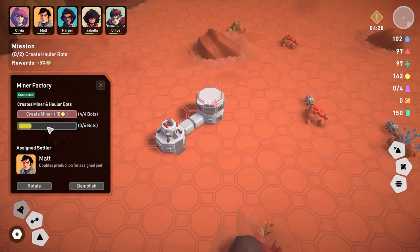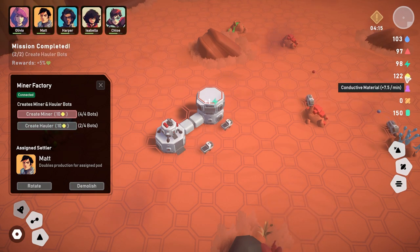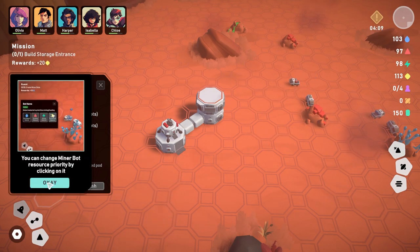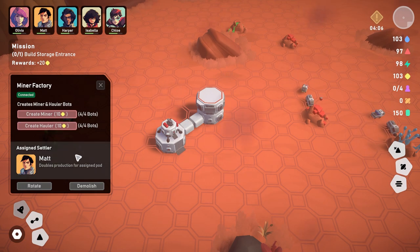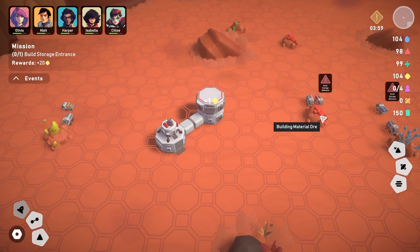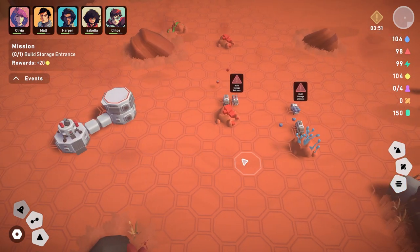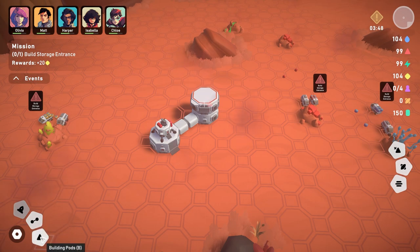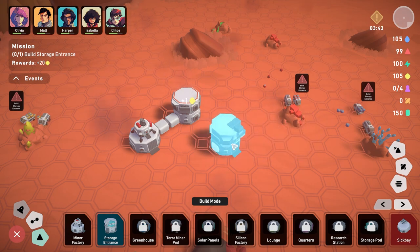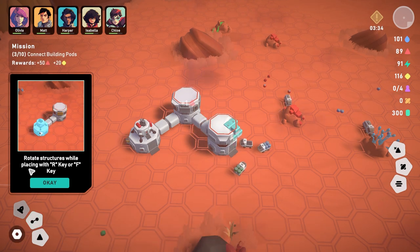Let's create four miner bots and four hauler bots. This is using our conductive materials — the yellow ones — that's fine. You can change miner bot resource priority by clicking on it. The miner is now mining building material ore and conductive material ore. Next step: build a storage entrance. Let's place it close to both pods and connect them.